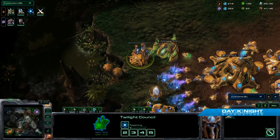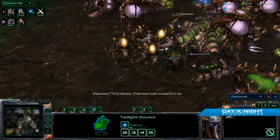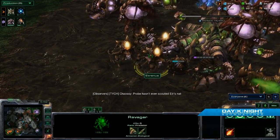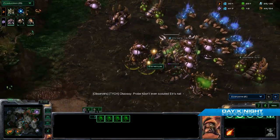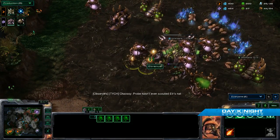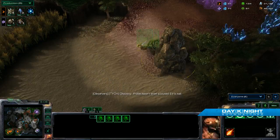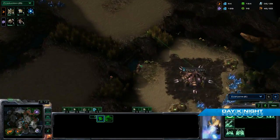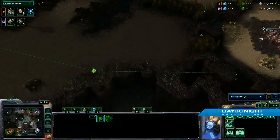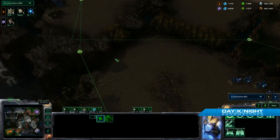Check it out — we have four Ravagers already on the field. These things are insane. These are going to hurt. Probe's checking, he's getting suspicious. He knows that there should be a base by now, so he's starting to bounce around the map. He's checking the golds, checking the corners, but he's not checking in the bottom right. That's like the last point on his list, and by the time he gets there, he's going to be in some trouble.